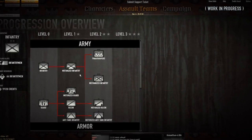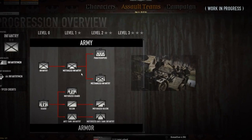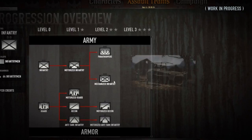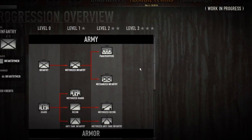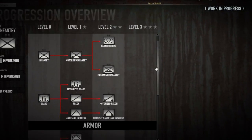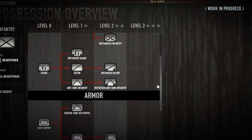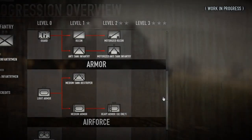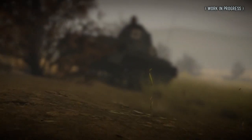At level 1 an Infantry Assault Team can be upgraded to motorized infantry, and at level 2 it can be upgraded to either paratroopers or mechanized infantry. The same kind of progression and upgrades applies to Guard and Armored Assault Teams, and the progression trees will be expanded in future builds.